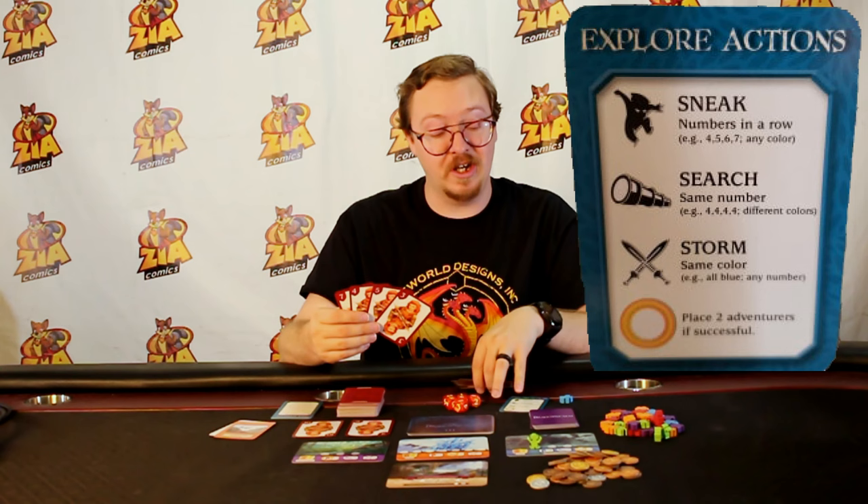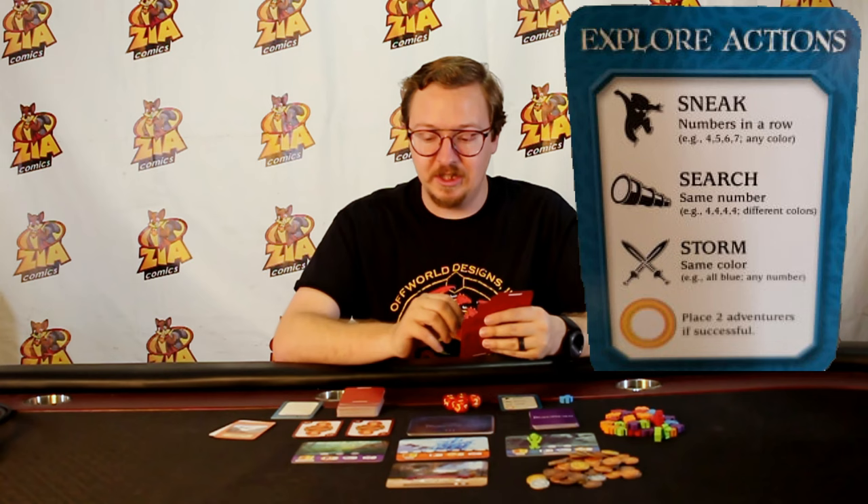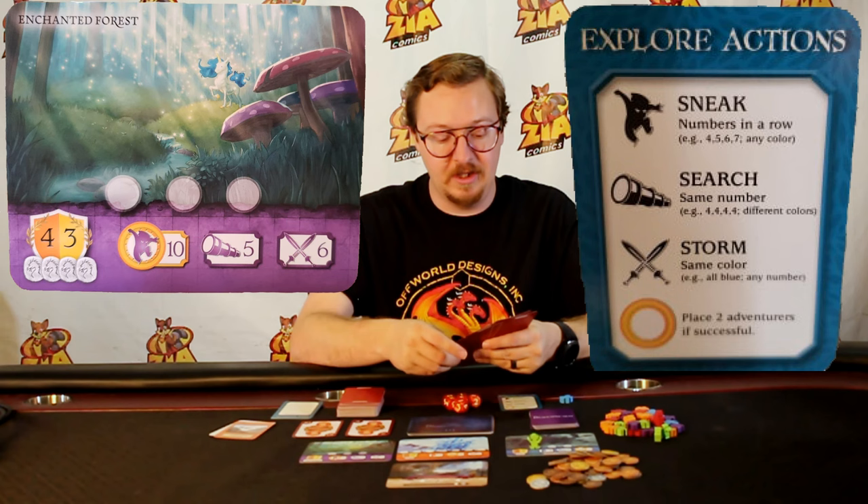When you play, keep in mind the yellow ring that might be around one of the icons — that will give you a bonus for successfully exploring using that style. For example, if I want to sneak into the Enchanted Forest, I'll play three cards in order: a three, four, and five.